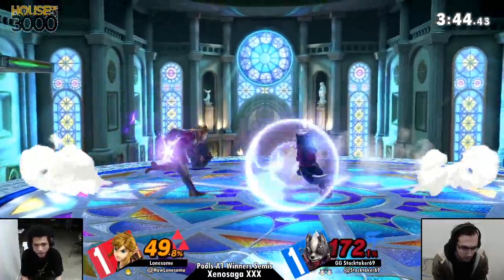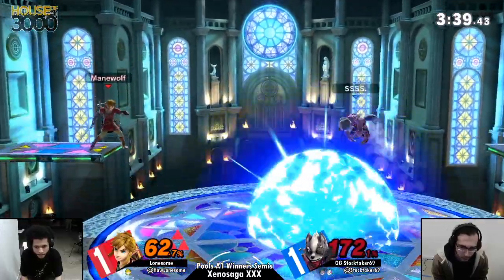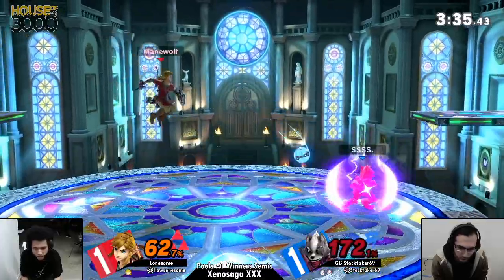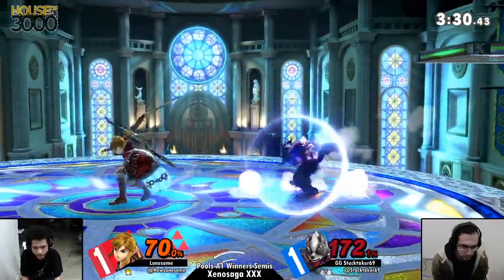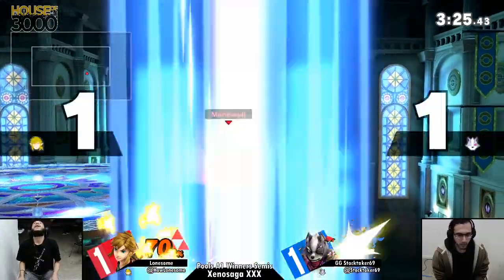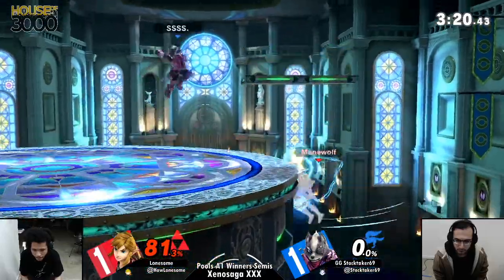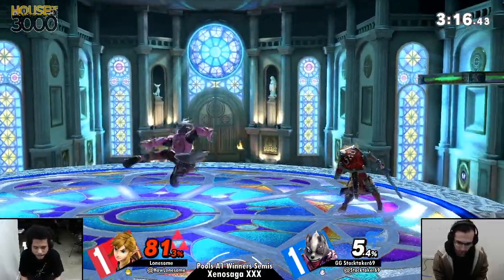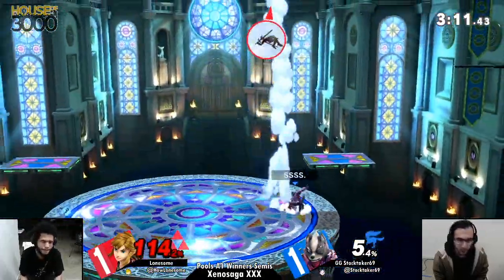You can see Stocktaker playing a little more safe — using lasers to space out and catch Lonesome's jumps. That's a sudden change in play style compared to the other two games. He's playing a lot slower. Lonesome let Stocktaker reflect the bomb — nice! Not out of the woods given Wolf's susceptible nature as a character, with his incredible but linear recovery.